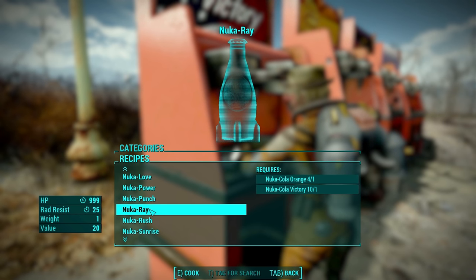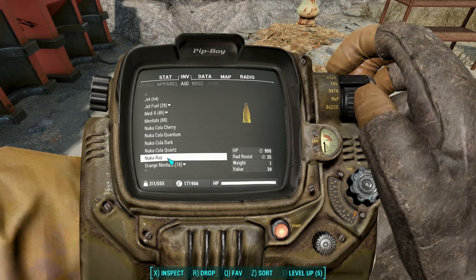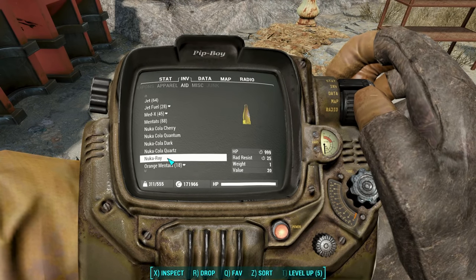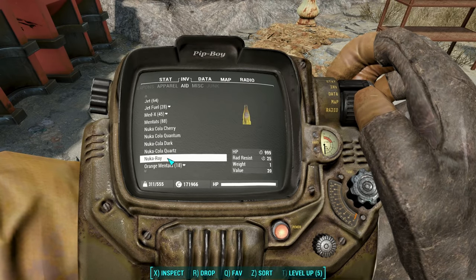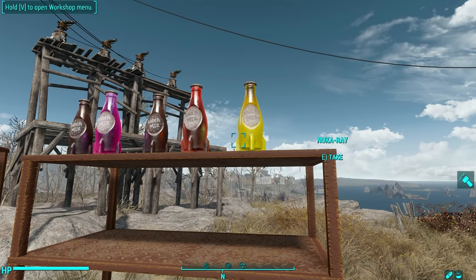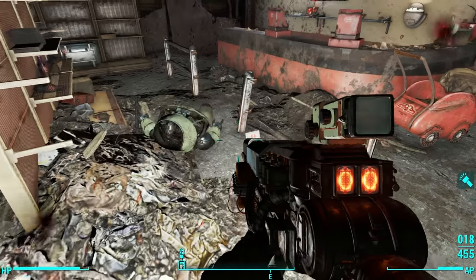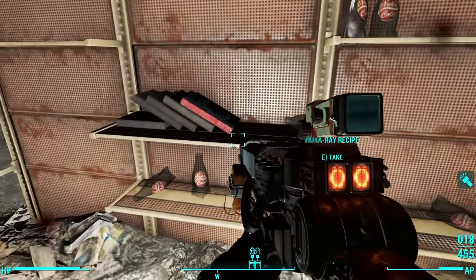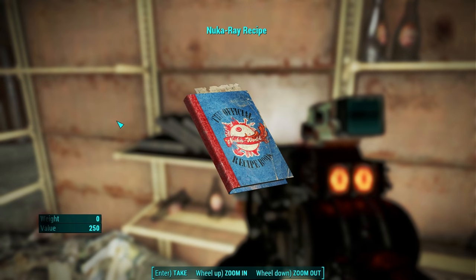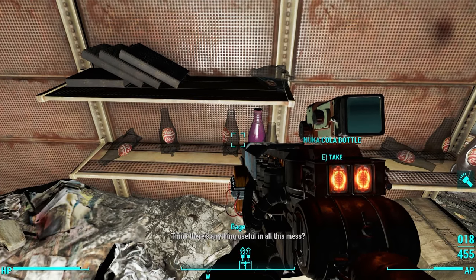Nuka Ray costs one Orange and one Victory — 1000 HP over time and 25 rad resist. Not bad at all. And it comes in this nice shiny yellow looking bottle. This recipe book is in the Robco Battle Zone; find the gift shop and it's going to be on one of the shelves in the middle, the one that's facing the register.